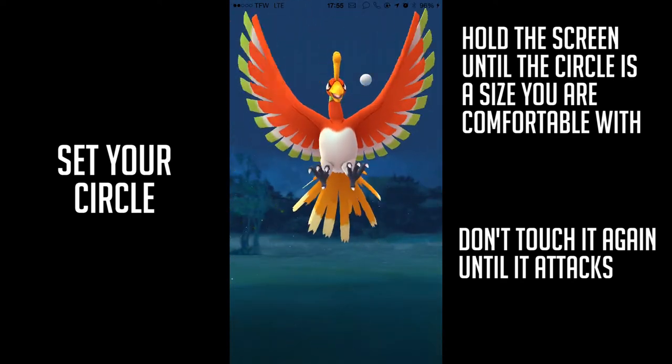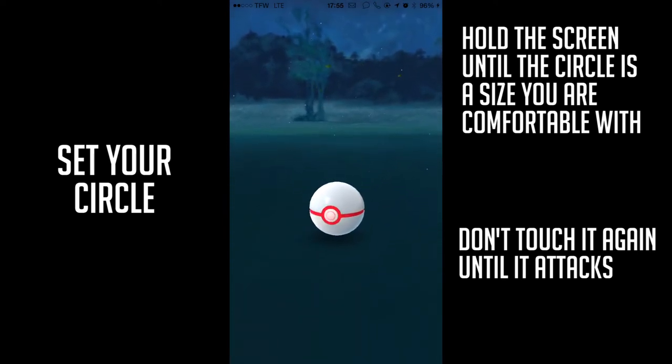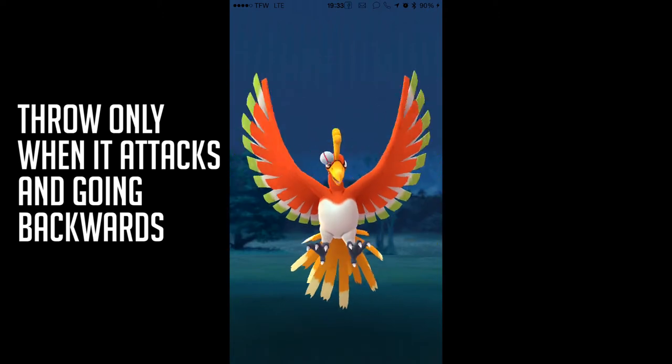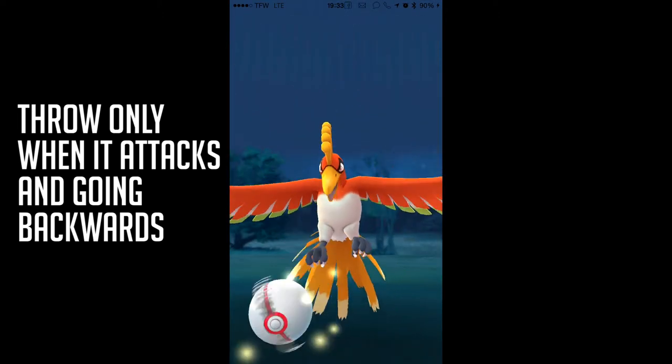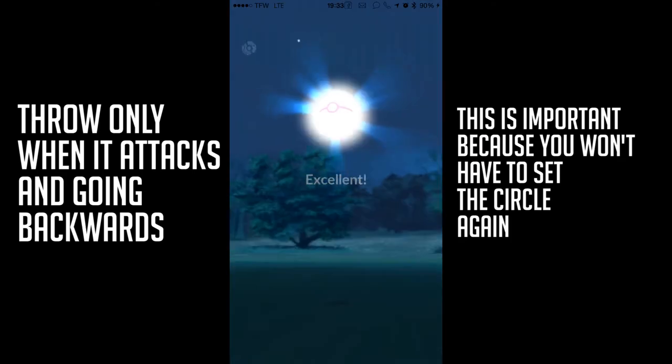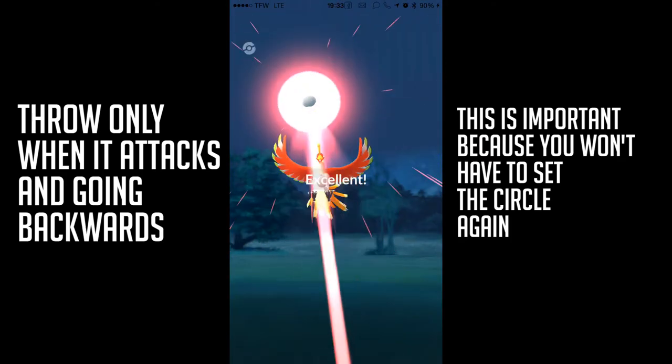Once the circle is set, don't touch it again until it attacks. This is important because you want to throw when it's attacking and going backwards. The timing matters because you don't have to set the circle again for the whole encounter — that saves a lot of time and heartache.